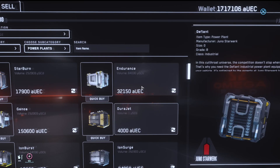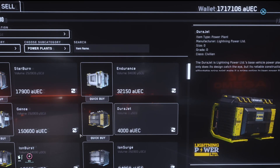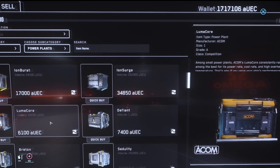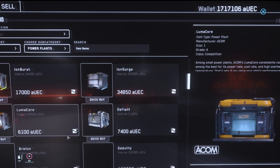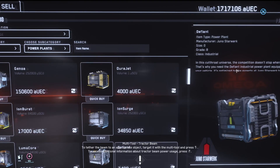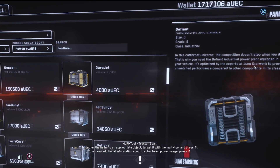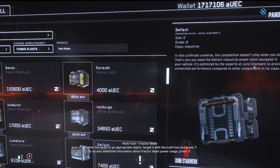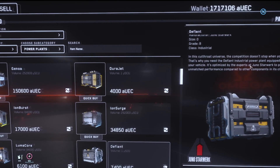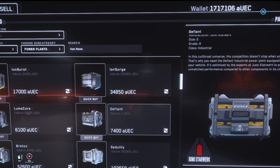We don't have a... They have a Defiant here. Size zero. Let's see here. We have to check those already, right? Lumicore is a size one — we don't take a size one. We need a size zero. Size zero, grade B. That's going to have to work, I guess. That's the Defiant. Go ahead and quick buy it — just one of those.